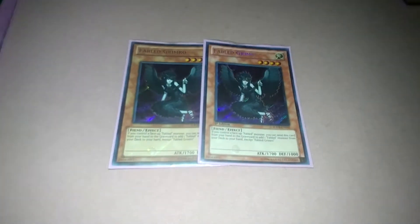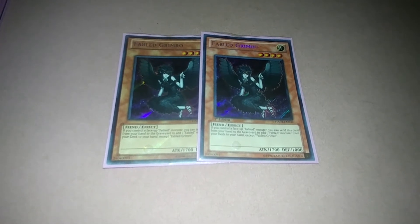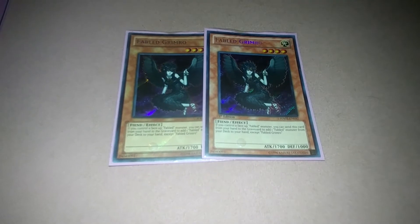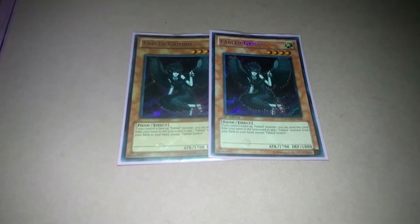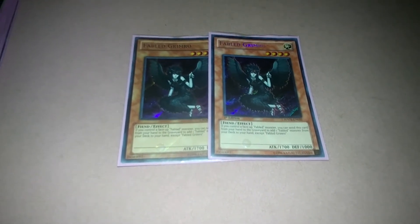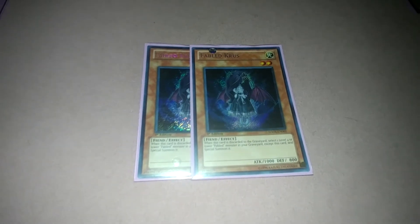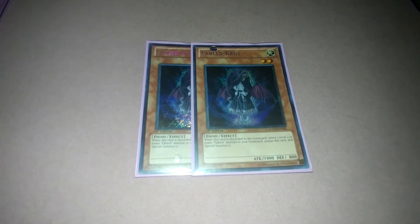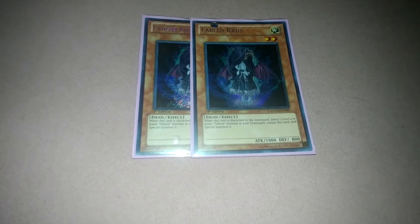Moving to the Fabled monsters — two Grim Row. When you have a Fabled monster on the field, you can send Grim Row from your hand to the graveyard to search for any Fabled monster. Fabled Chris: when discarded to the graveyard, select one level four or lower Fabled monster in your graveyard except Chris and special summon it — like a mini Monster Reborn for Fableds.